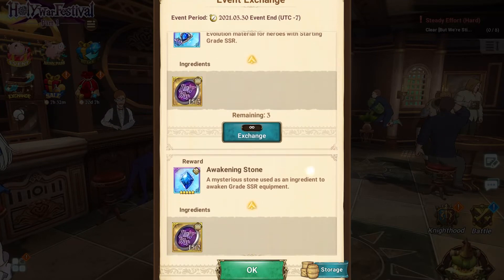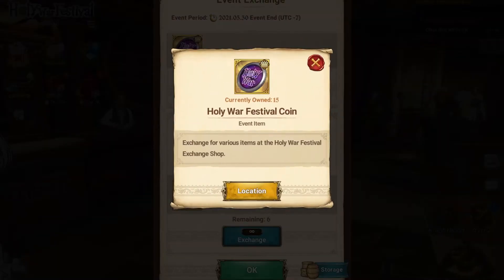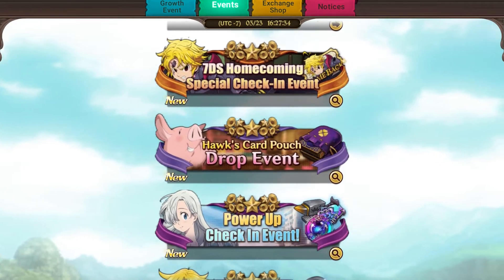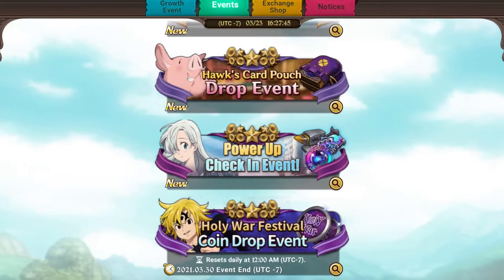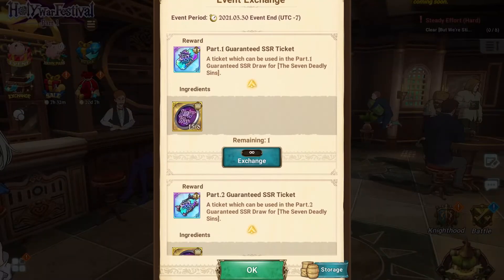You'll also find evolution pendants and awakening stones. The currency you'll be exchanging is the Holy War Festival coins, and those can be gained through free stages, death match, reverse stages, and tower of trials. The easiest way to get these is by doing your free stages.